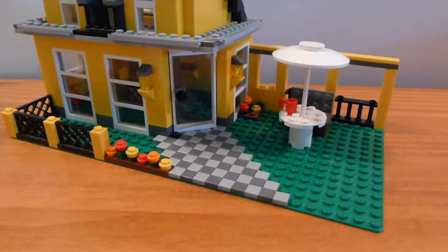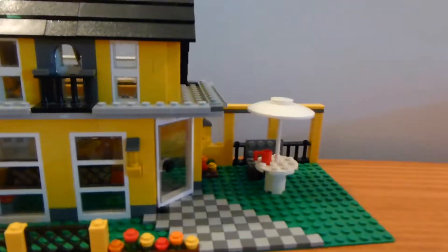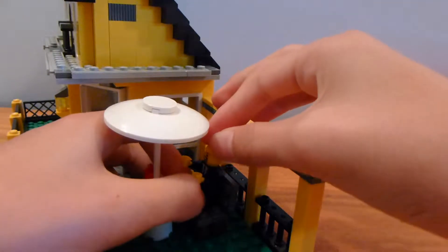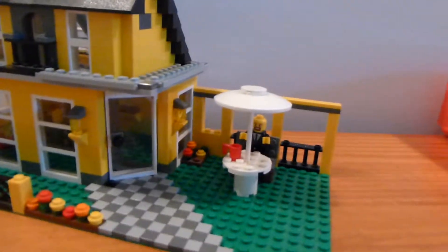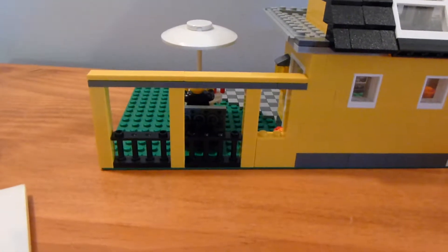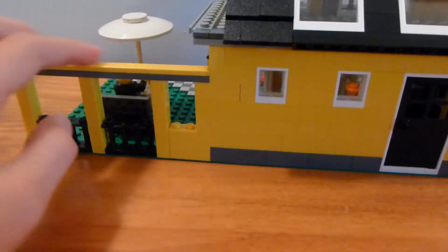You can see this tile pattern which is extremely tedious to take off. Back to the yard — you've got the little umbrella table, basically the same as the one that will be in another build. Bricks for Chris fits at the table nicely and can just sit there enjoying his coffee while we look at the rest of the outside details.